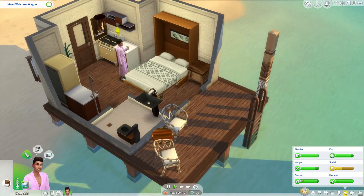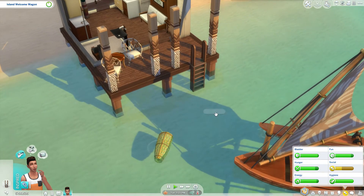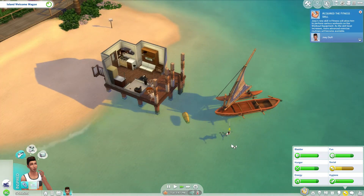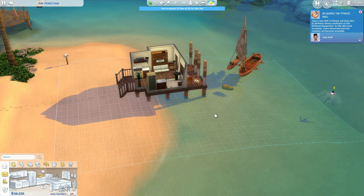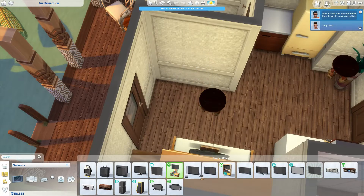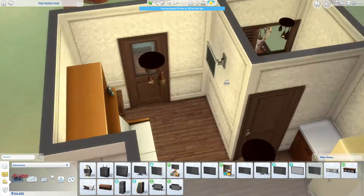Testing out the bed again. As I was testing it, the welcome wagon came around and that was really annoying because when you're trying to test things and the welcome wagon just shows up — ugh. And again as you can see, my sim did not want to use the ladder, which was quite annoying. But I thought I'd keep it there just to make it look fuller and proper.